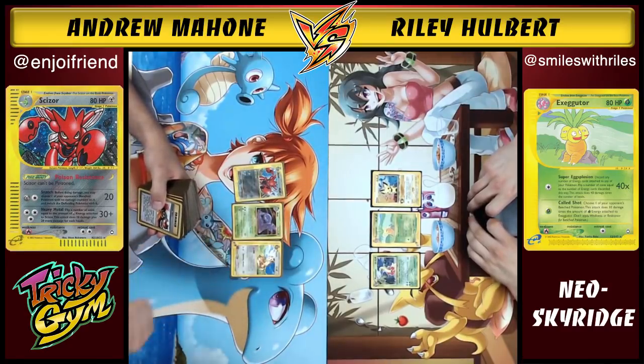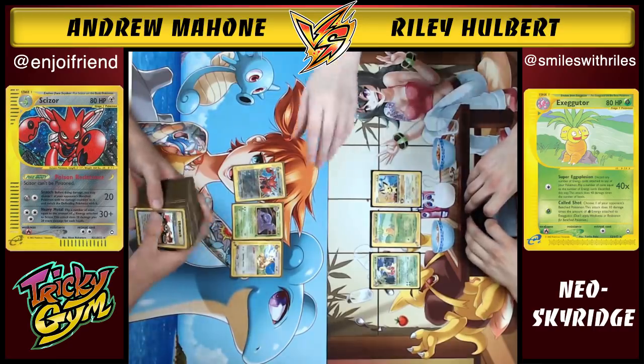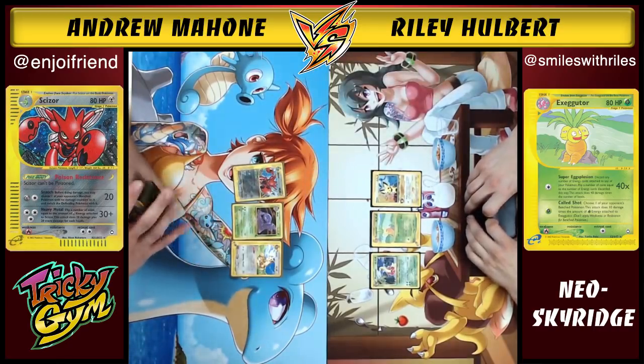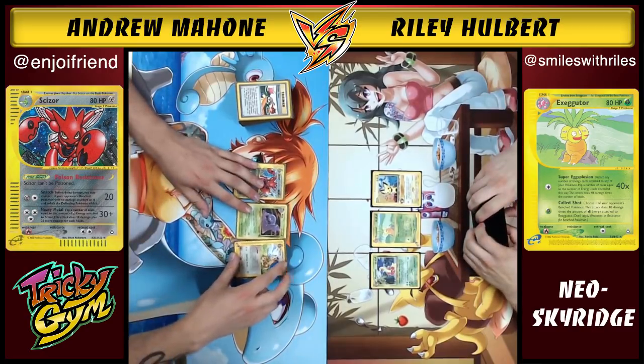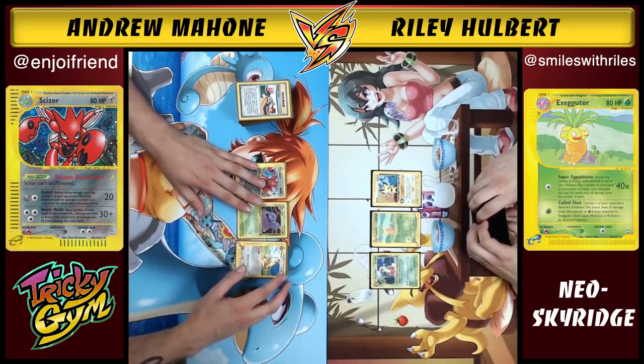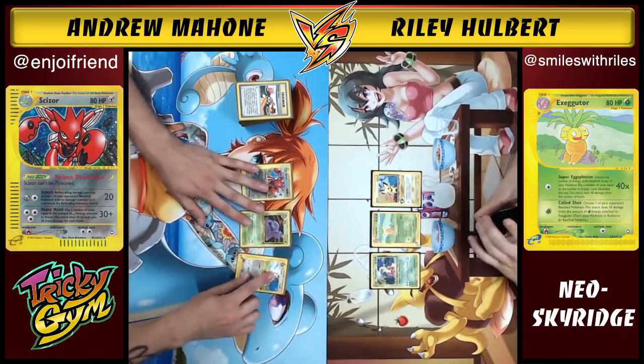What's up everybody? Andrew Mahone here with my good friend Riley Hulbert and Natalie Champagne joining us as well. We're gonna be playing some old-school decks from 2003. Today we've got Scizor, Muk, Furret on one side against Meganium, Exeggutor, Pichu. So we're gonna take a second here just to explain what the decks do.